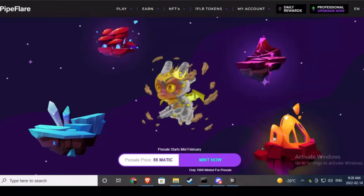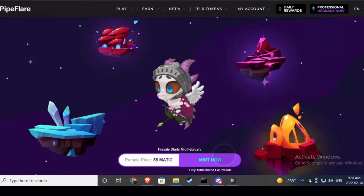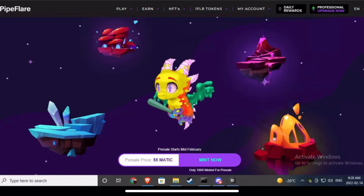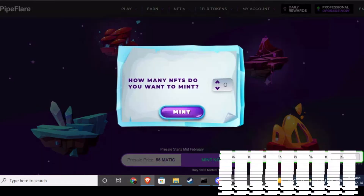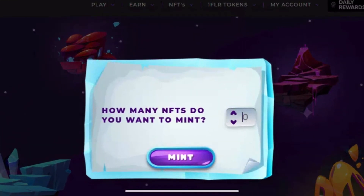Alright, now I'm going to show you guys how you can mint some pyros. First, you're going to want to click mint now. Then you're going to want to choose how many you want to mint.